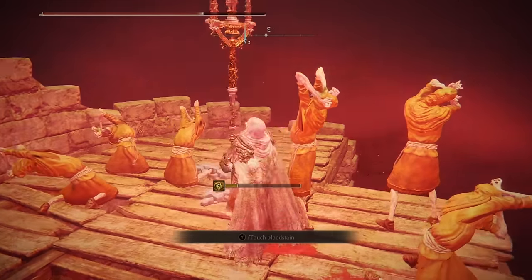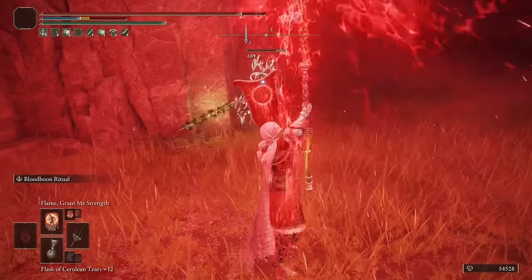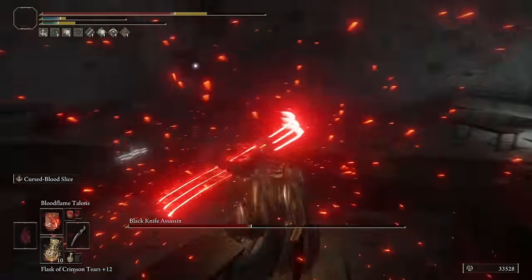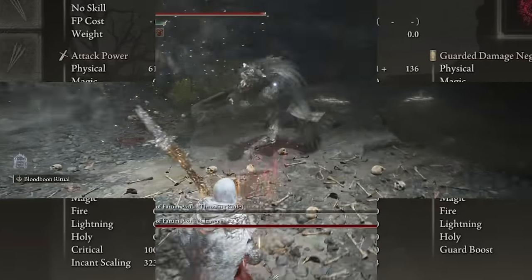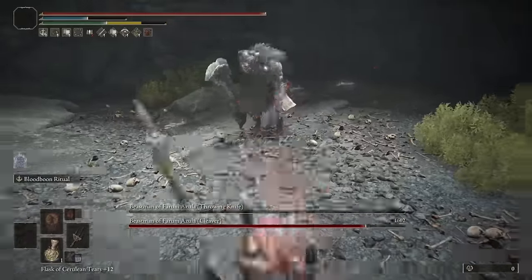Mogwin's Spear's Ash of War covers a vast area — for smaller enemies it will absolutely destroy them, and for bigger enemies it takes off huge chunks of damage. You pick this weapon up from the Remembrance of the Bloodlord after you defeat him in Mogwin's Palace. For our seal, we're going to be using the Dragon Communion Seal because it has an Arcane scaling of S and scales very well with Faith, giving us great incantation scaling.